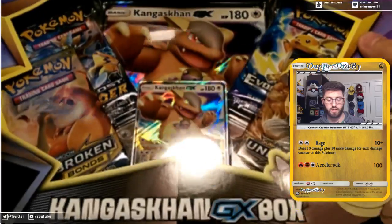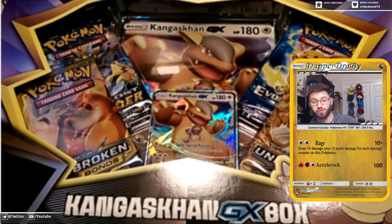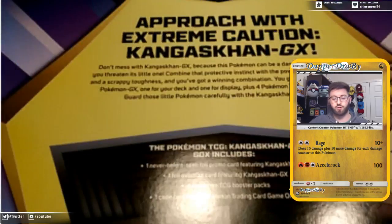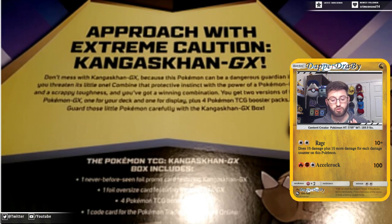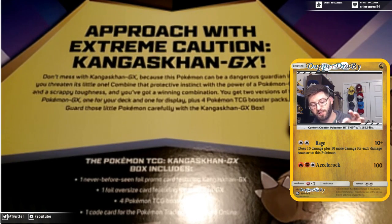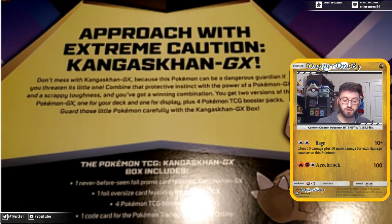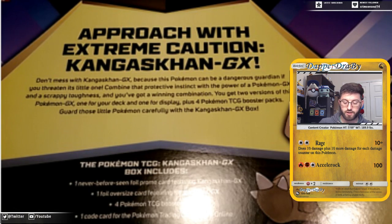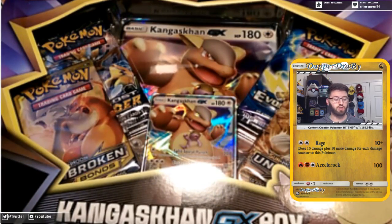We have this cool Kangaskhan GX box here. We didn't just get one — we got two. So let's go ahead and read the back of this one first. With Kangaskhan GX, approach with extreme caution. This Pokemon can be a dangerous guardian if you threaten its little one. Combine protective instinct with the power of Pokemon GX and scrappy toughness and you've got a winning combination. You get two versions of this Pokemon GX — one for your deck and one for display — plus four TCG booster packs.